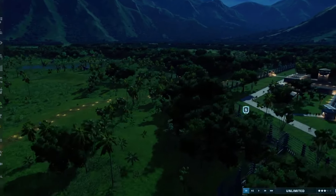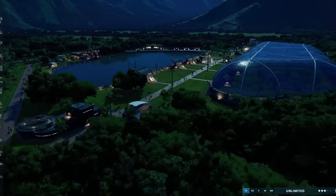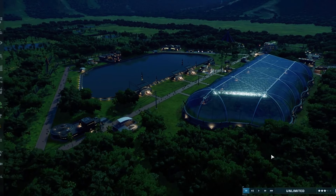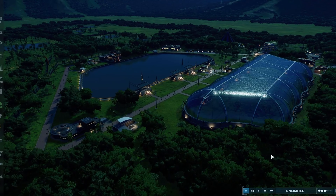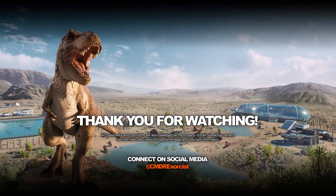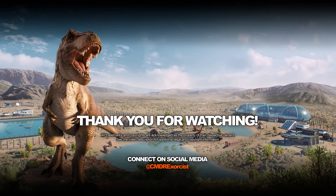That is going to be all for today's episode. What did we do? We added Velociraptors over here in the old park area, and the gyrosphere attraction is officially open. As a park, we are permanently open for business. Things are looking good here on Isla Nublar as we continue to build our park. Thanks for hanging out with me for this Let's Play. If you like this content, like the video, subscribe to the channel, leave a comment, tell me about your adventures in Jurassic World Evolution. I'm Commander Exorcist — take care, fly safe, and I'll see you out there.